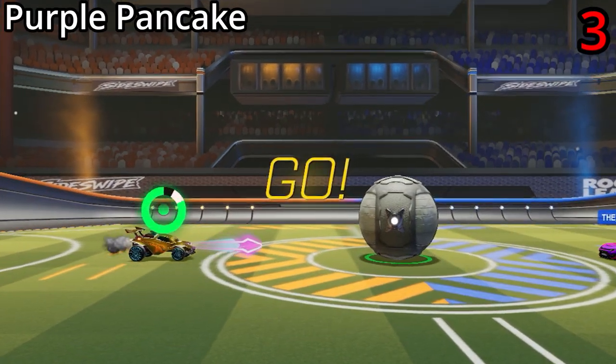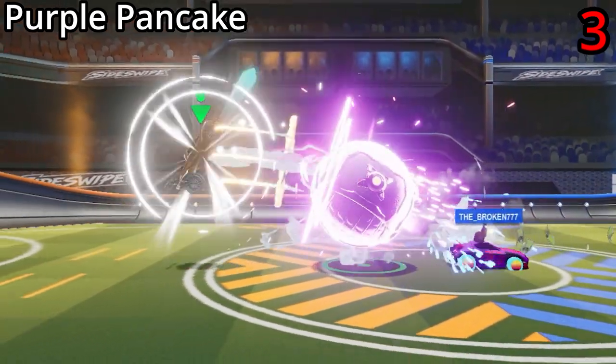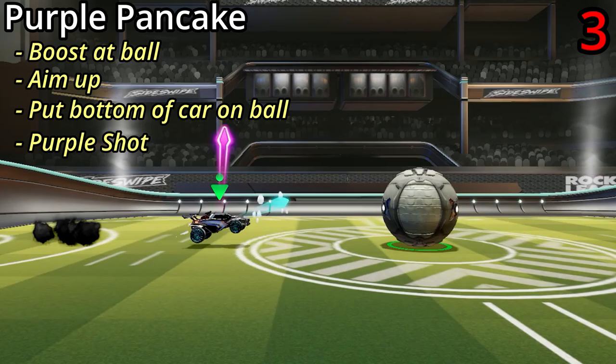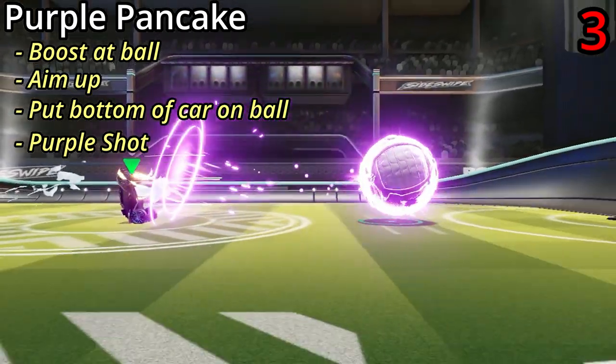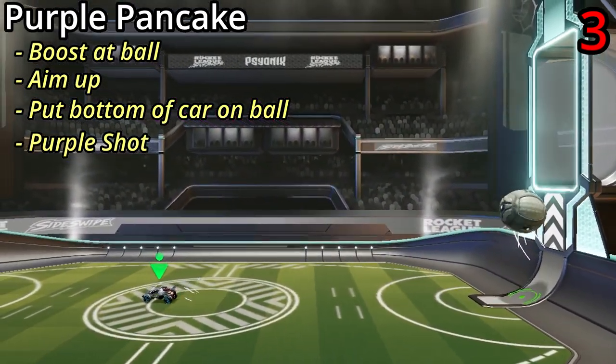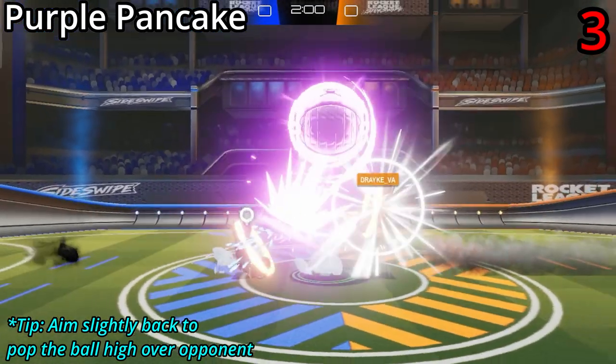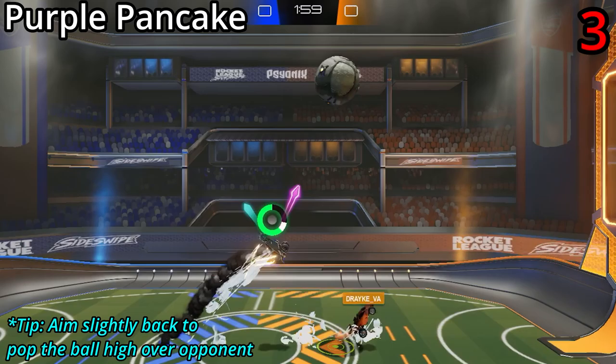As a slight modification to the simple pancake, you can also add a purple shot after the pancake. So just do your pancake as usual, and then immediately follow it up with a purple shot. This one can be good in some situations, but often you'll just end up giving the ball away to your opponent, so I'm not a fan of this one.